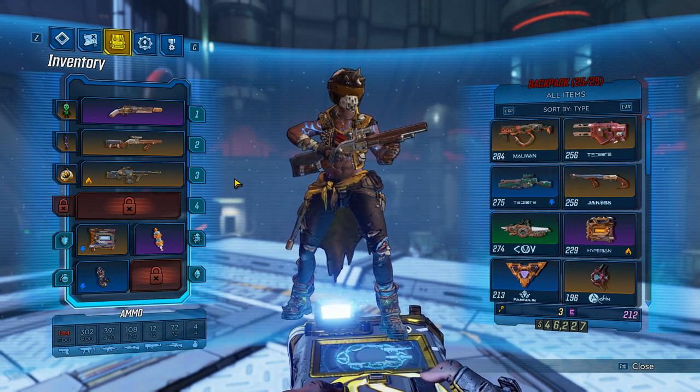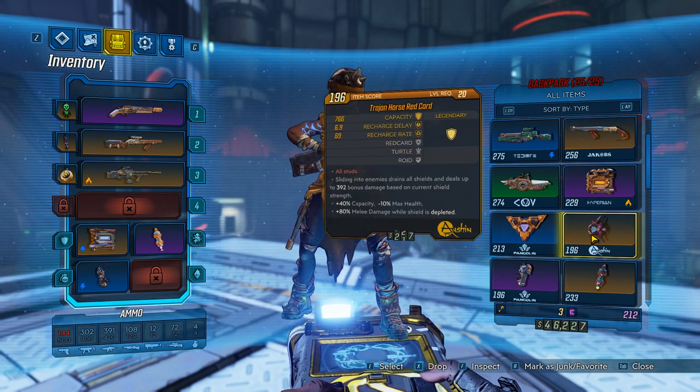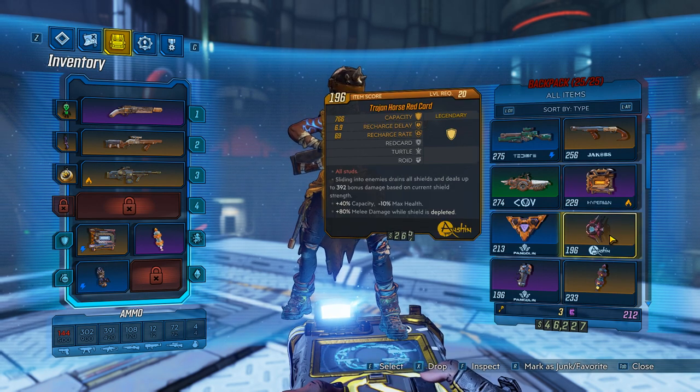So that was the boss — super simple. There are the two other bosses you can grind for weapons. Jacksy also drops a shield — so she drops the shotgun and a shield. The shield's pretty good; sliding into enemies drains all shields and deals up to 392 bonus damage based on current shields, so it's great against normal ground troops. Plus 40 capacity and plus 80 melee damage when shield is depleted — for Amara this shield's gonna be really good. The only downside is minus 10 max health, but you get more shield capacity so it kind of balances out.